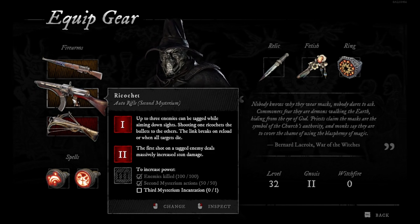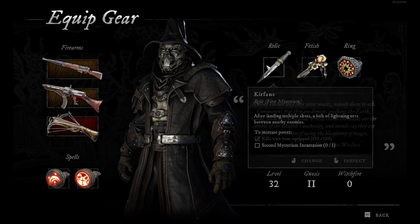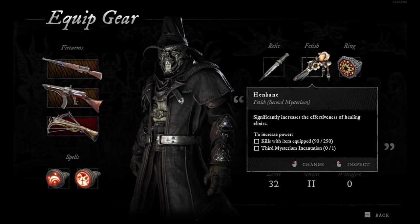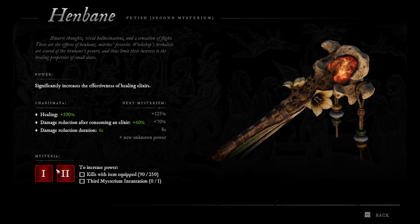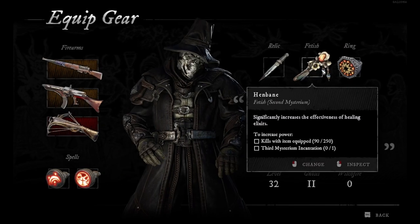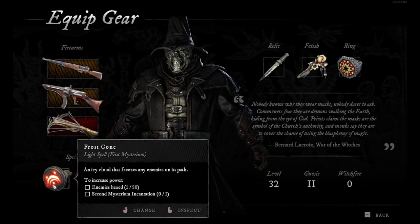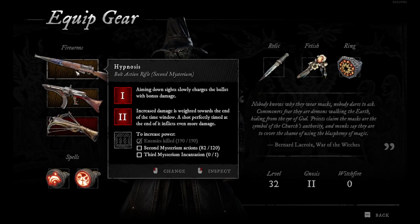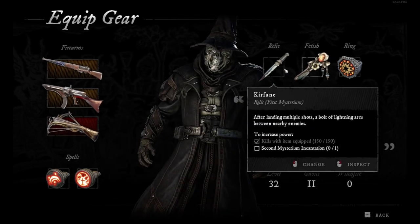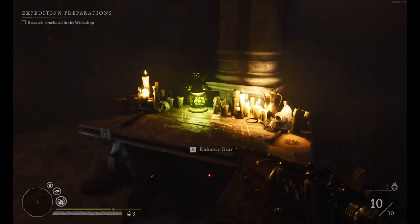So I did all the requirements — I just now need to build the third Incantation and I can upgrade this weapon to level three. Same goes with everything — you always need to do something to be able to upgrade the item. So kill with items equipped, and then you can upgrade it to three. It's always Incantations whenever you want to upgrade. Same goes for spells — everything works the same. It's usually killing enemies, and then with Mysterium Incantations you can upgrade all these gear and weapons.